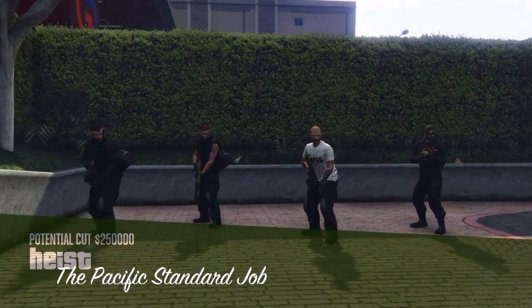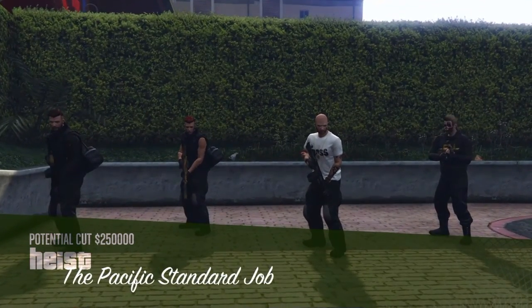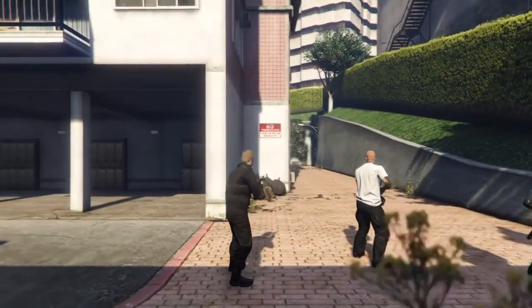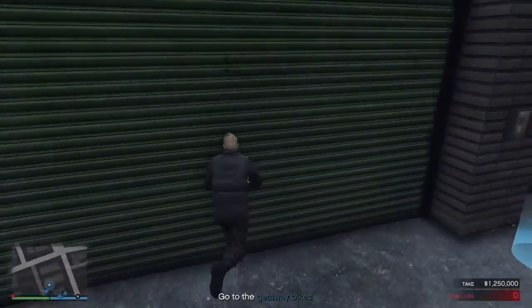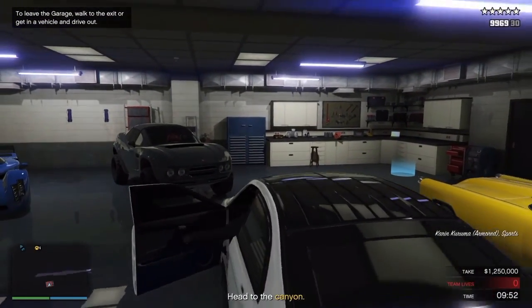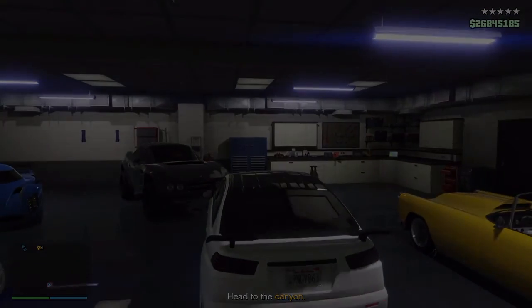Once loaded, have one guy preferably with an RPG run up to the bikes and blow them up again. Someone who owns the apartment next to the bikes — in this case me — needs to have an armored Kuruma stored in the garage. Run straight into the garage because at this point you can get in without the cops seeing you. Once loaded into the garage, get into the armored Kuruma and drive out to pick up everyone in your heist team waiting outside the apartment.